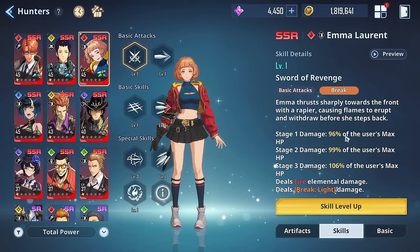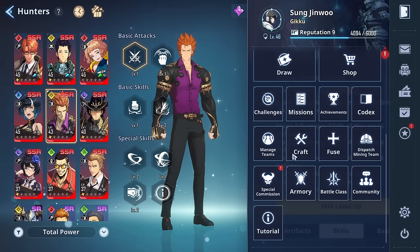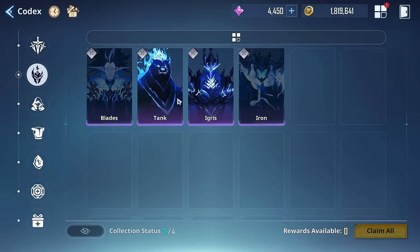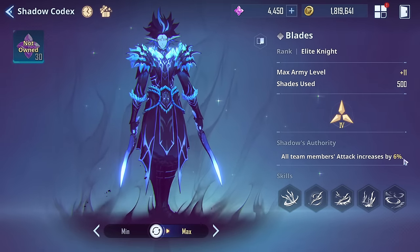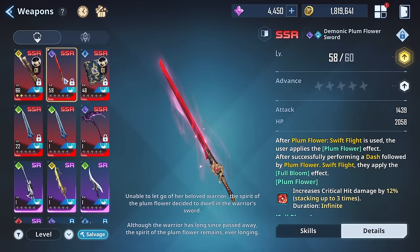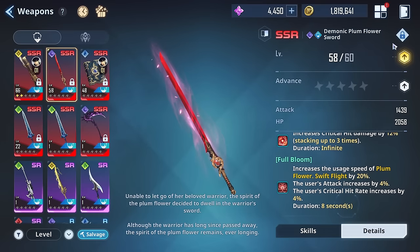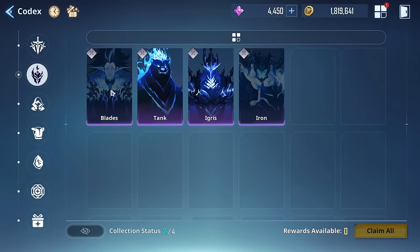To summarize the recommendations: the first three shadows to unlock are Tank, Igris, and Iron. Blades — Baruka — comes fourth. For shadow authority, if you're using Jinwoo, put Igris in most cases. If you're with hunters, it depends on your main DPS. Iron is honestly really good too because the defense decrease benefits everyone, while Igris only directly helps attack scalers. The three best shadows are Tank, Igris, and Iron with the least investment.